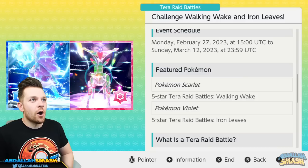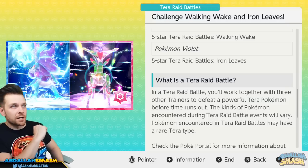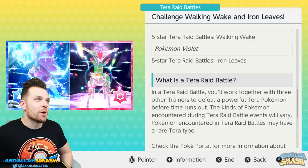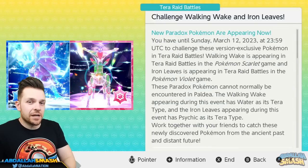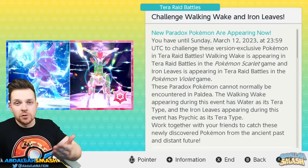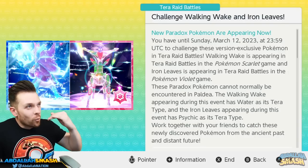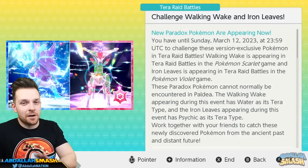Walking Wake is going to be a Water Terra type, and Iron Leaves is going to be a Psychic Terra type. Keep in mind that you only get one of these Pokémon per save file, so log in and make sure you get them, because who knows when they'll be available again. Like all other Paradox Pokémon, they can't be bred — everyone just gets one, so it's a very special event.